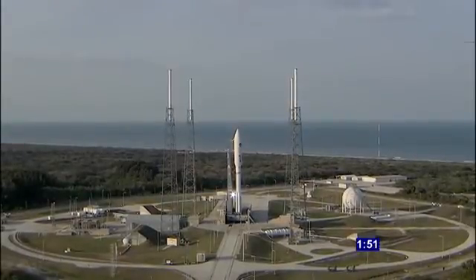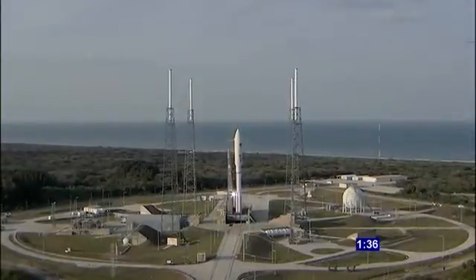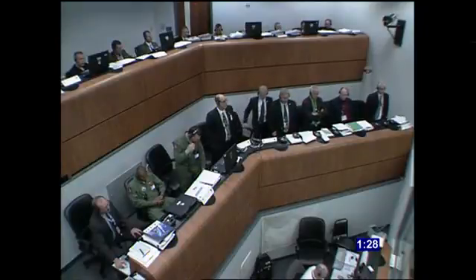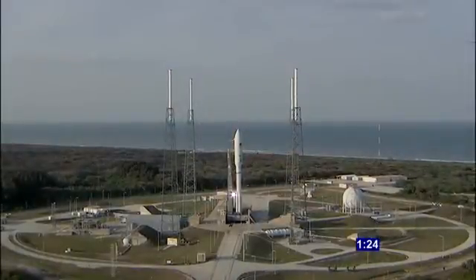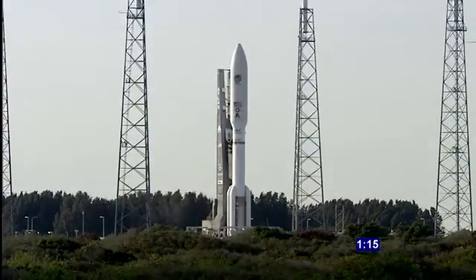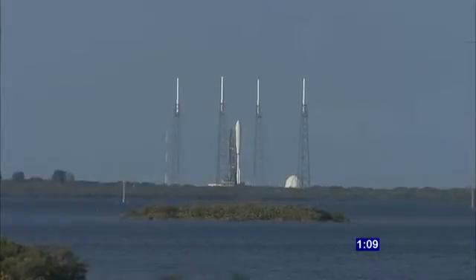Securing Centaur LH2. Securing Centaur LO2. 140. Launch enable. FCS armed. 120. Fork is armed. FCS count started. Reduce CCS for launch. Roger. 110. And valves locked.